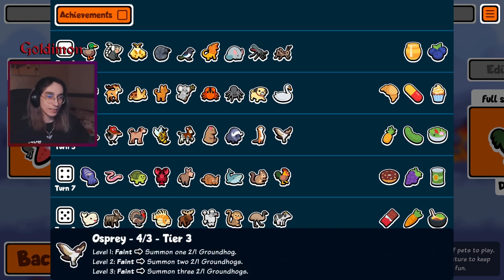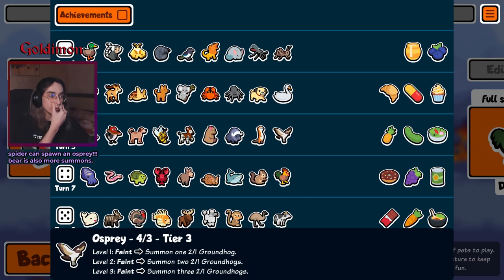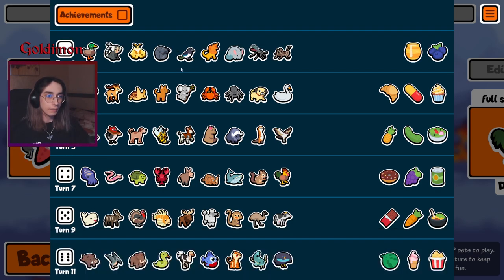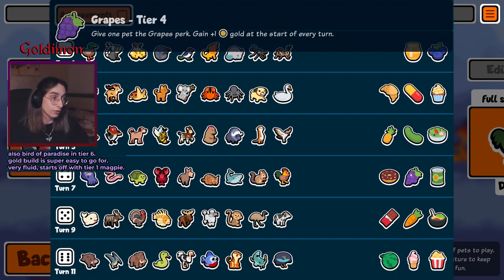I still think it's a good idea because it's like a sneak peek — like, see trumpets? Golden achiever? Come on, the golden pack is cool, buy it. Osprey should be interesting for summons — you get grow hogs and grow hogs give you golden achiever. Meow cat — you've got magpie, gazelle, meow cat, swan, so the gold build is not looking bad. You've got grapes as well.